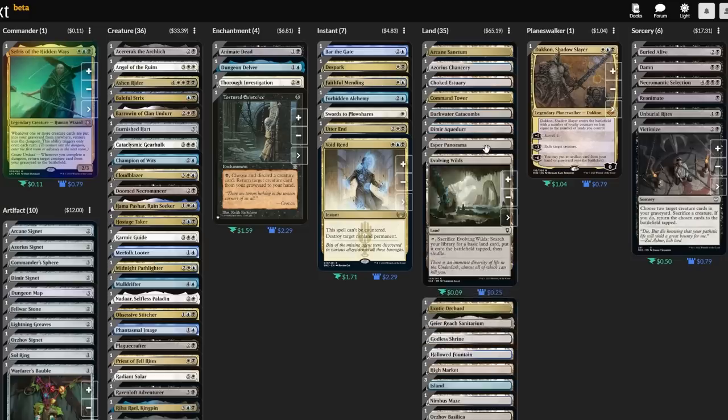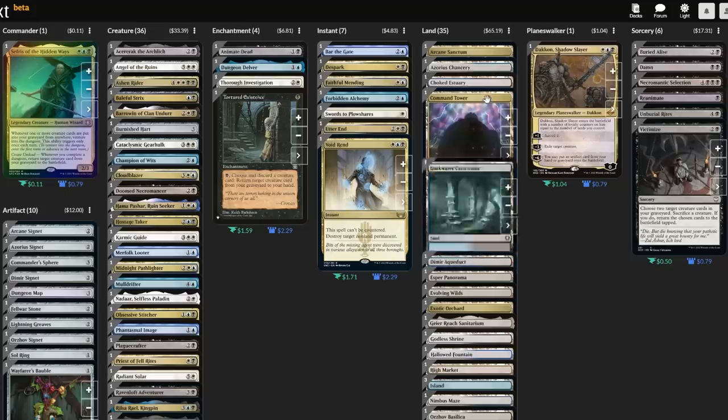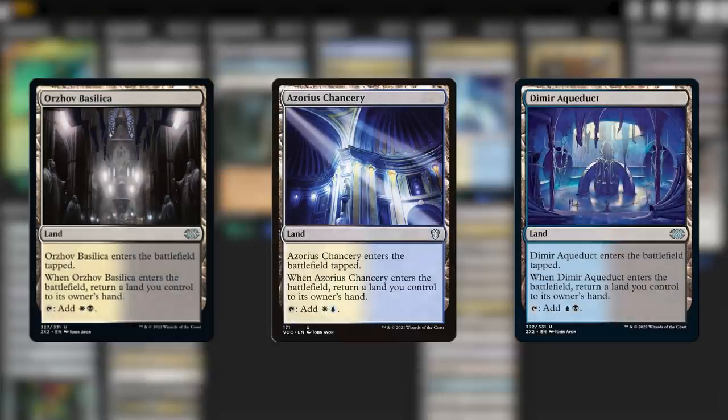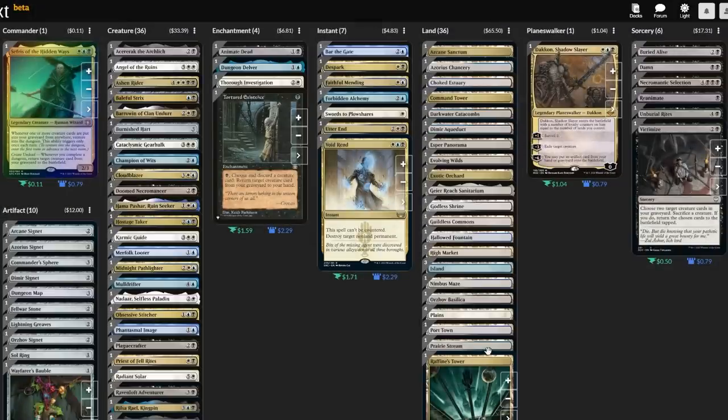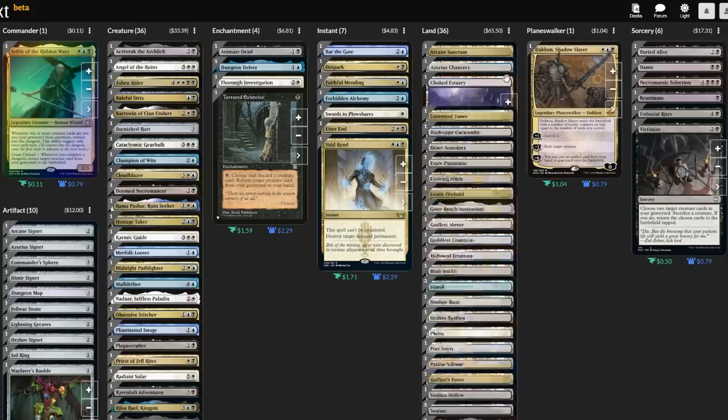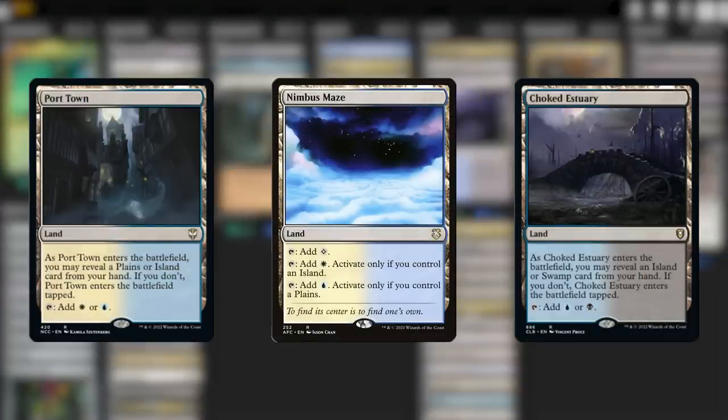This first part will be short and sweet — just a couple of basic switches to our mana base. This is a perfectly serviceable land base, especially for a deck that runs leaner on the budget. I want to linger on the bounce lands. These are my favorite things in a reanimator deck: play them on turn two, wind up with eight cards in hand, and discard to hand size. Now we have a large creature in the yard to reanimate later. We've already got the main three, but I'll also throw in the Guildless Commons. I always feel better about keeping an opening hand that has a bounce land in it.